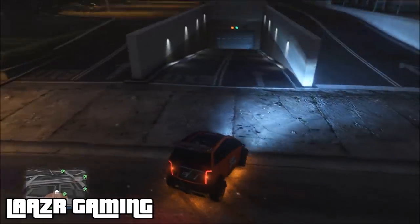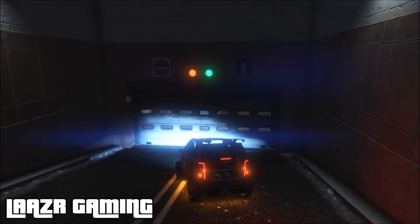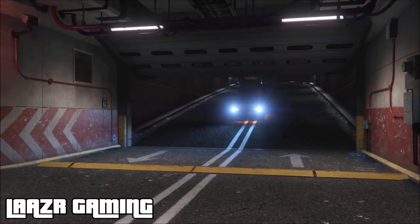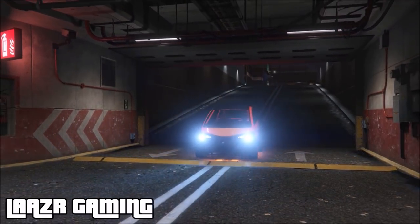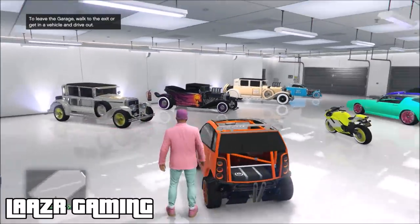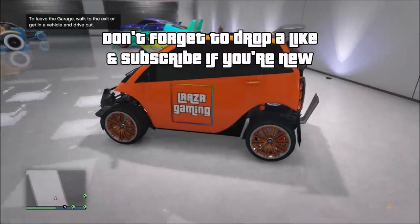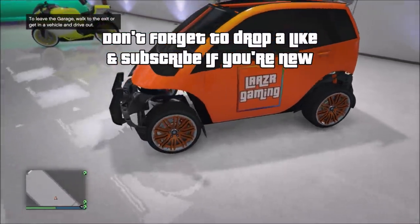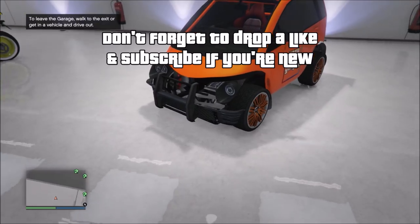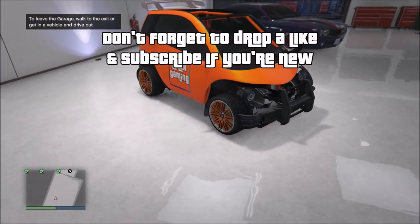Before I do that, I want to quickly prove that once you've applied all this invisible bodywork and take it into your garage, it will remain like this forever. If you ever want it back to normal, just take it back to LS Customs and apply some bodywork. As you can clearly see in my garage, the roof is still missing — it's like a convertible Panto, which is extremely rare, with no boot and no bodywork around the entirety of the car.